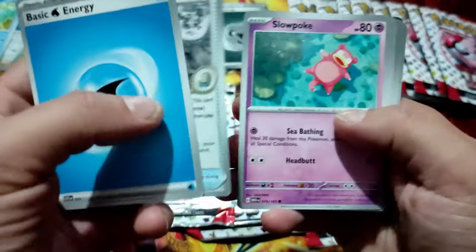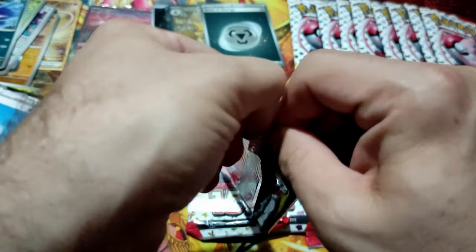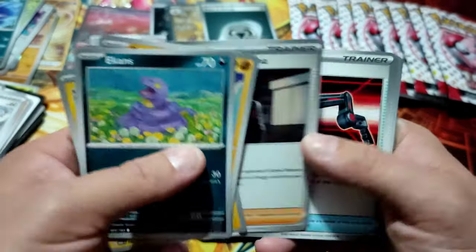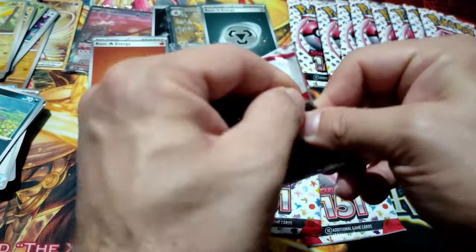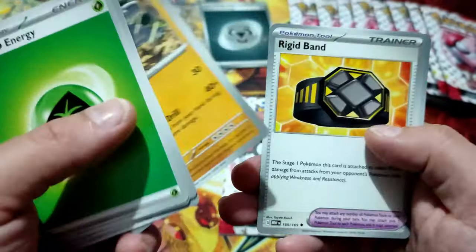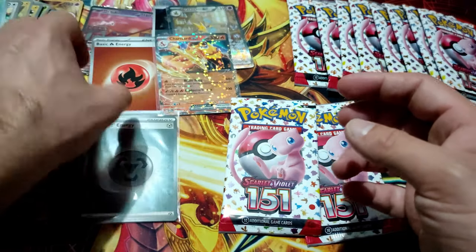Code card, one in the front. Magmar, Horsea, Arcanine. Nope. Shiny energy, Pikachu — man, almost a star. Nope. Code in the front, nope. Monkey, Raikou, Rhyhorn, Nidorino, Horsea. And then Charizard EX! That's a good one. Okay, let's put that here and leave the energy too.